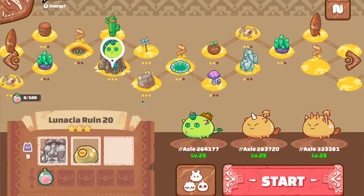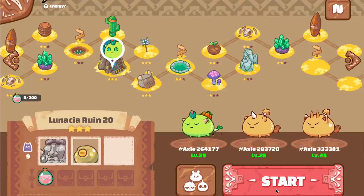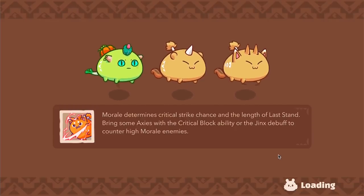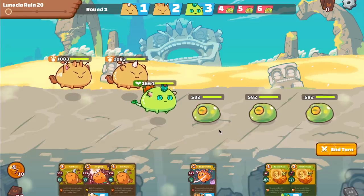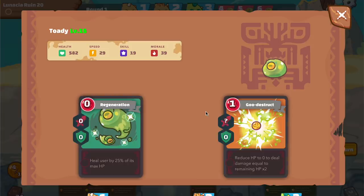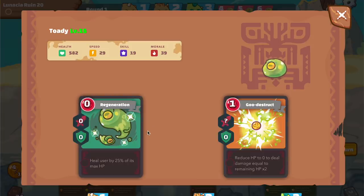I'm going to break down each battle of rune 20 to guide you on how I get all my SLP in less than 15 minutes. The first battle is against three slimes, and each slime has the same moves. They can regenerate, which is a heal, and they have goo destruct, which causes the slime to explode, kill itself, and deal its remaining HP times 2 in damage.